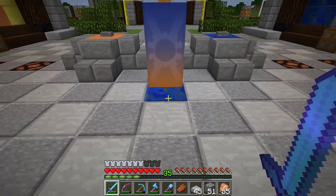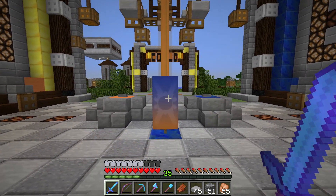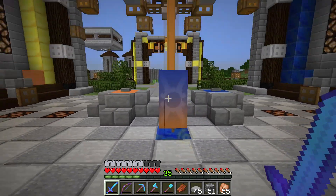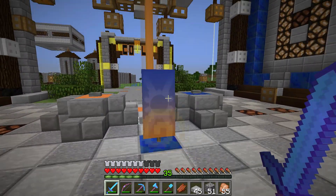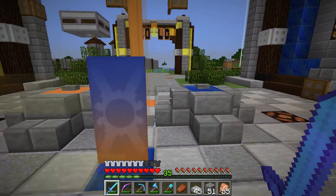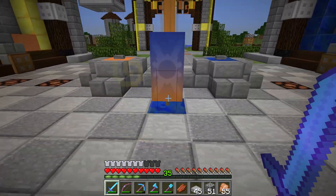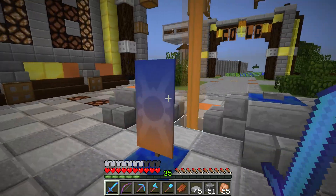You can see the relic is sitting here on the blue block, so let me explain how it works. If there's nobody on the server from your team and you have the relic, you're expected to put it down before you log off. That way, the next time somebody logs on they can pick it up. Right now nobody is on — I'm recording late at night — so if a blue team member were on, they'd be expected to come grab it.